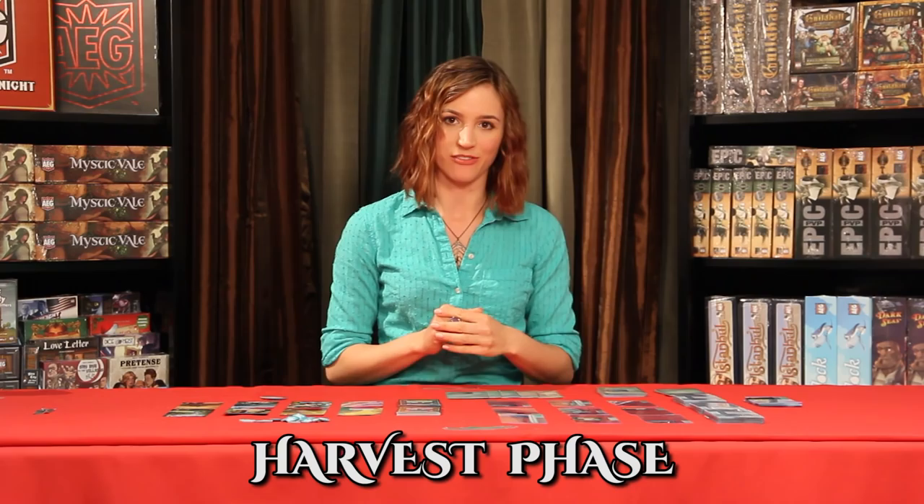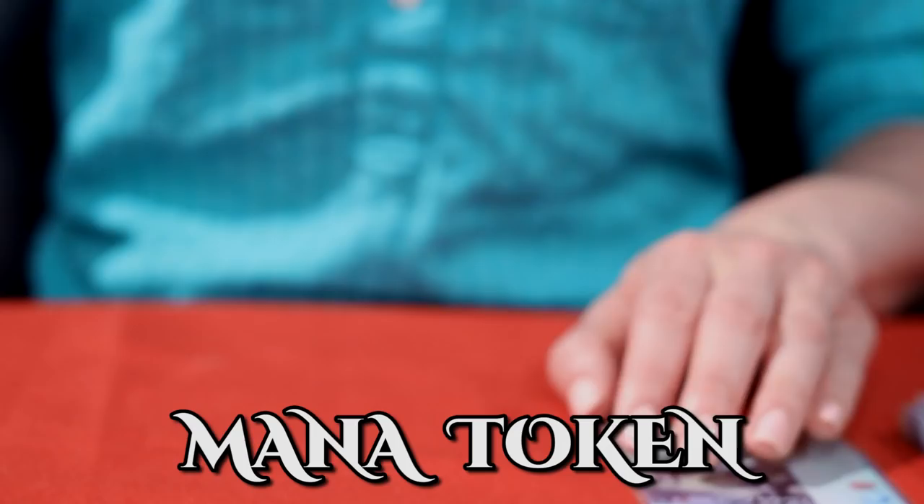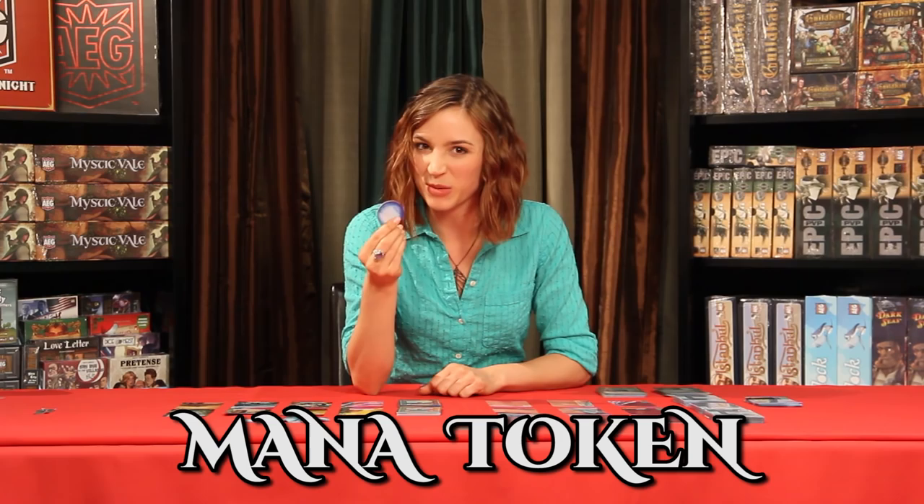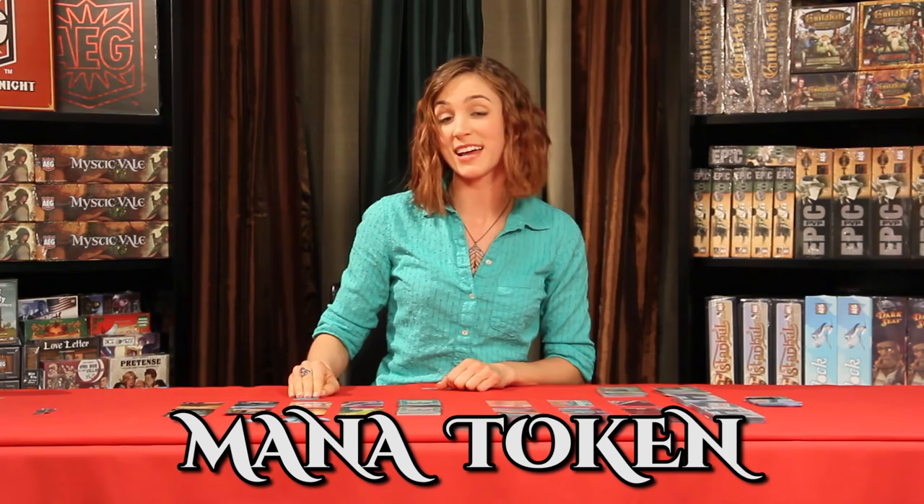My whole field gets discarded, and we go straight into the prep phase. But because that's so depressing, I do get a consolation prize. This is a mana token. When it's on the gray side, it doesn't do anything. But since I spoiled, I get to flip it over. On any future harvest phase, I can flip this token back down and gain one extra mana for that turn. But I did still skip this harvest phase, so on to the prep phase.